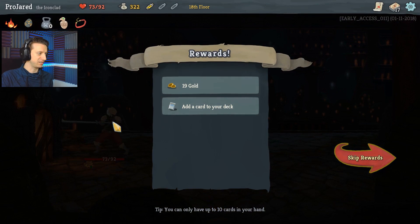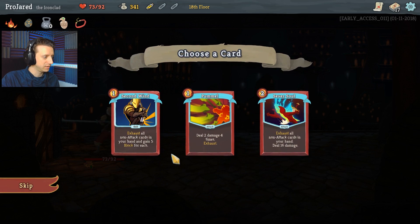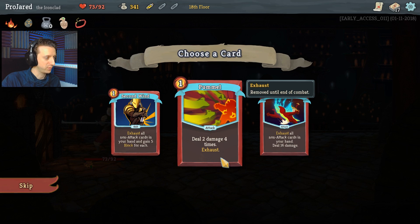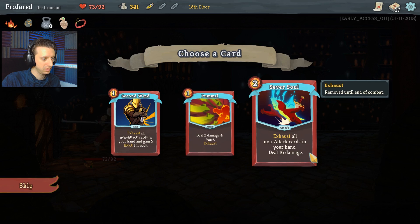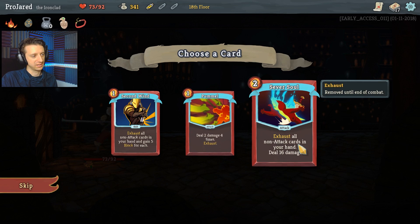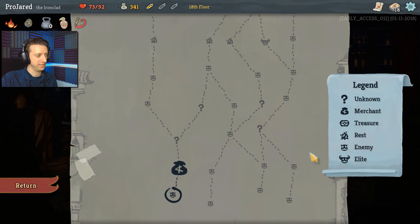This character heals six hit points at the end of each battle. I got 19 gold and I get to pick a card. Second Wind — exhaust all non-attack cards in your hand and gain five block. Reach — deal two damage four times and exhaust. Sever Soul — exhaust all non-attack cards in your hand and deal 16. They're all exhaust cards. I'll do Sever Soul, that sounds neat.